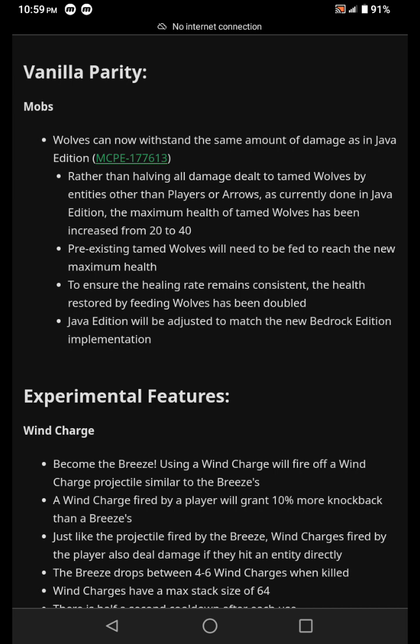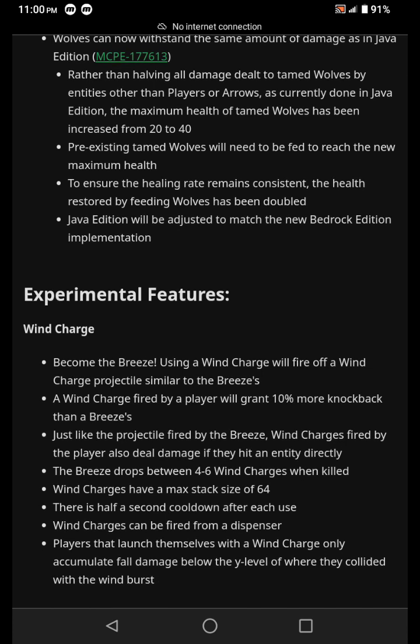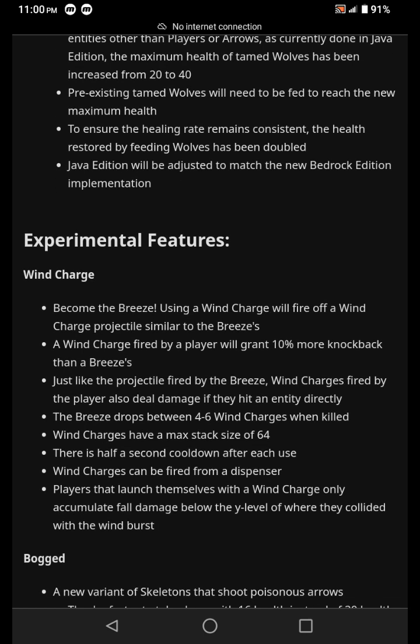Rather than halving all damage dealt to tamed wolves by entities other than players or arrows, as it's currently done in Java Edition, the maximum health of tamed wolves has been increased from 20 to 40. Pre-existing tamed wolves will need to be fed to reach the new maximum health. To ensure the healing rate remains consistent, the health restored by feeding wolves has been doubled too. Java Edition will be adjusted to match the new Bedrock Edition implementation.